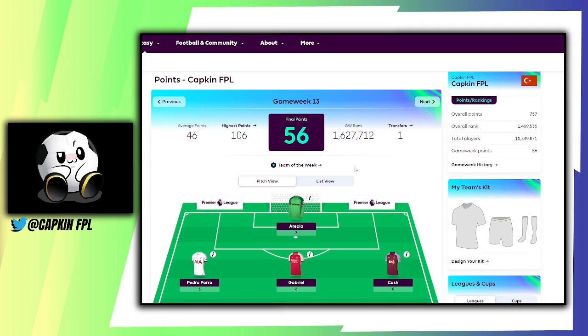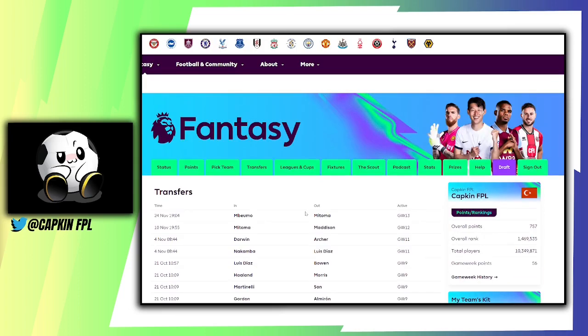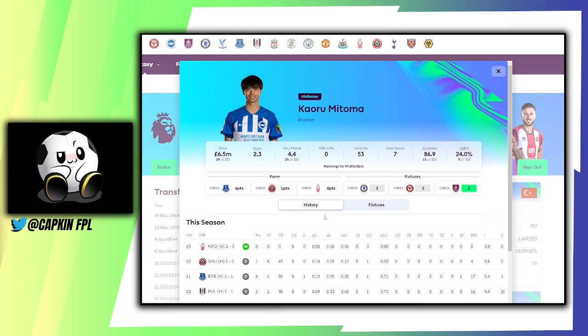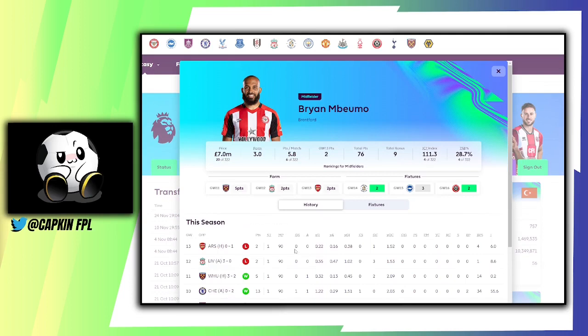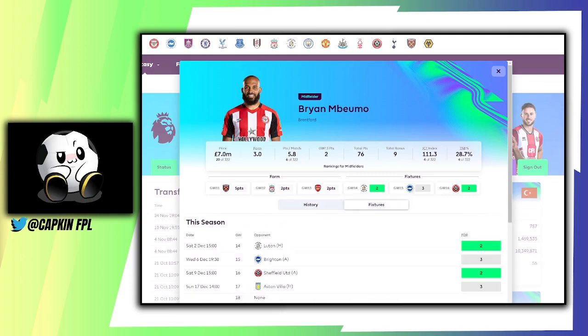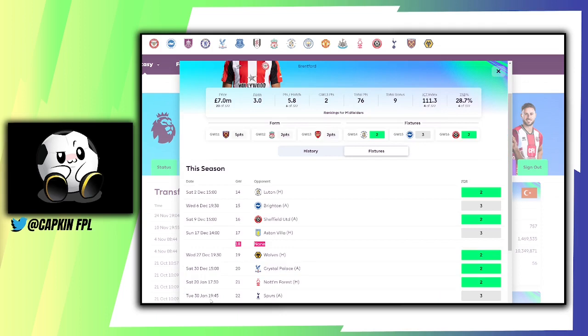For Game Week 13 I got 56 points, above the average of 46, and I made one free transfer. The transfer I made was removing Mitoma, who did not play at all against Nottingham Forest, and I bought in Inwormo. I bought him because of his fixtures ahead — Luton, Brighton, Sheffield United, and Aston Villa at home — then there is a blank in Game Week 18.